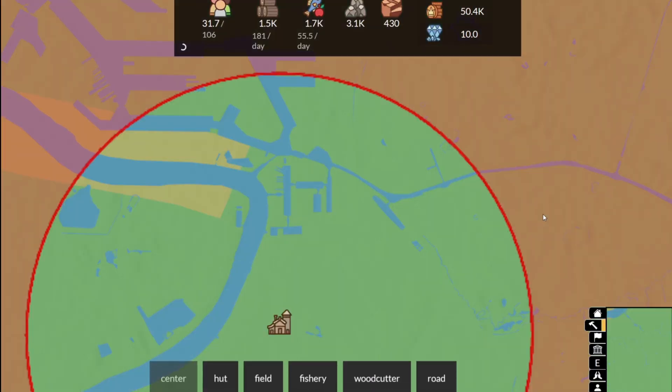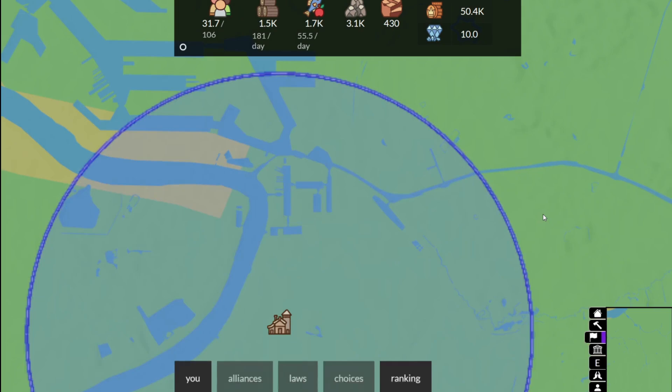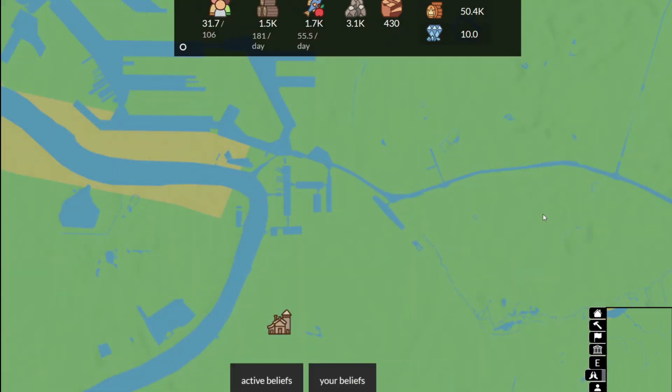Another UI improvement that was suggested in the Discord server was to have your numerical keys on your keyboard correspond to the different menus in the game. I thought it was a great idea — that way you can very quickly switch from the observer's view into the builder's menu, political menu, or any other of the future overlays that will be added to the game.